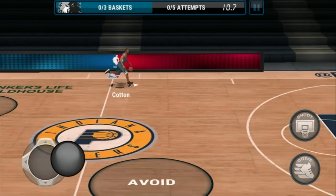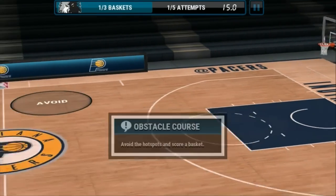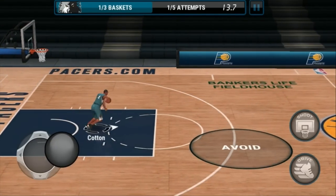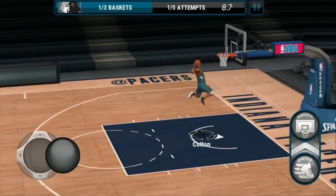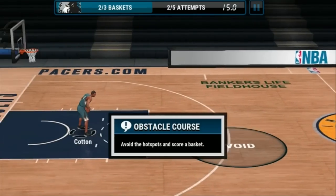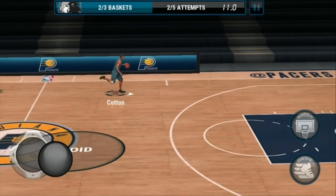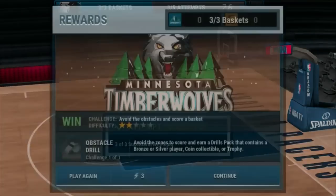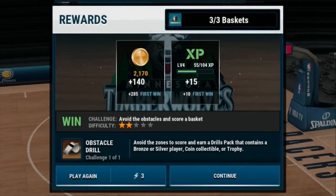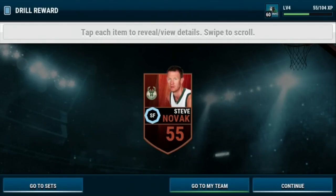Trying to avoid the zones — there we go, one of three! Slam it home — one more — three of three! Got that done fast, and we've got another pack to open. We got Steve Novak, 55 overall. He's on our bench — I don't think that's really going to help any of our lineups. The trophy blitz is locked right now.